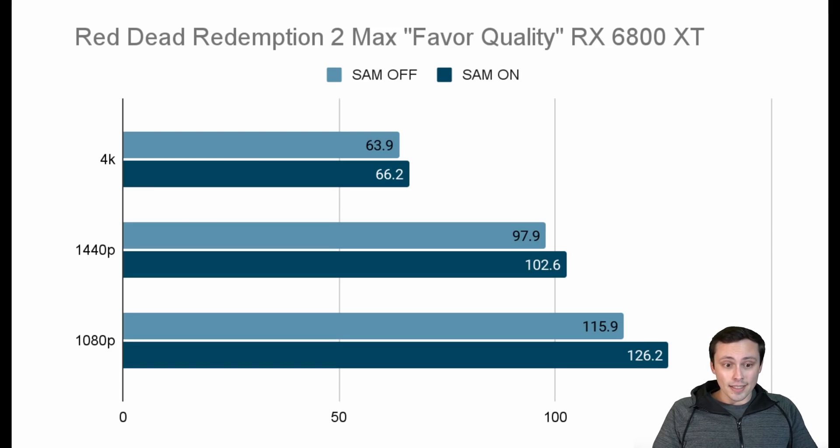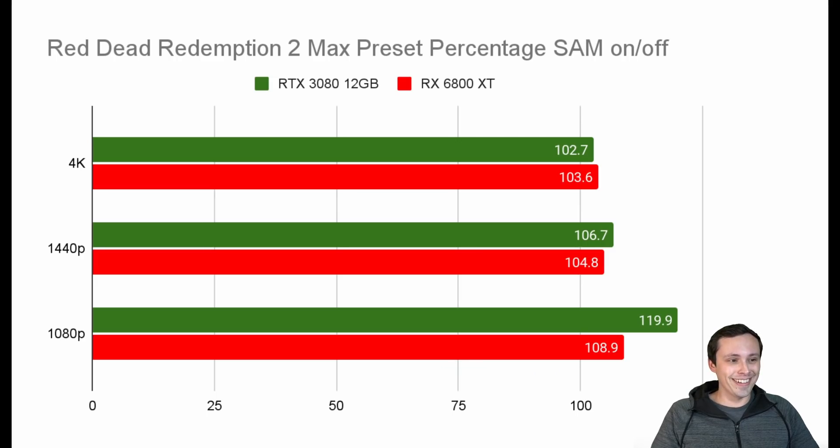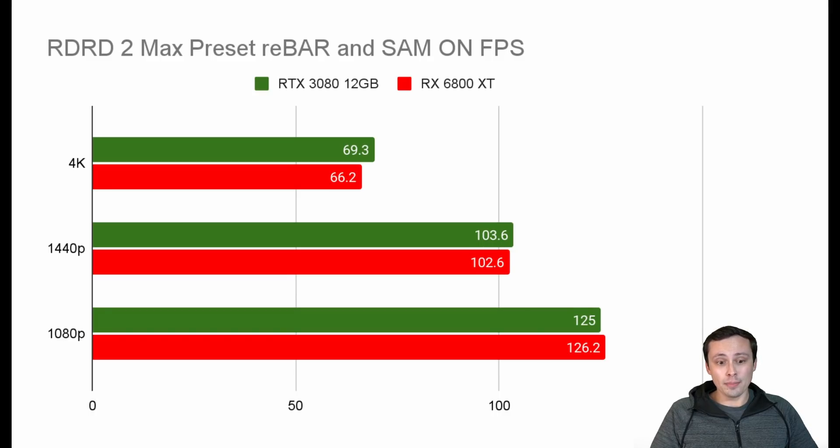On the 6800 XT we did see performance gains, though not as dramatic — especially at 1080p — because the card was actually working properly both with and without SAM enabled. The NVIDIA percentage gains are exaggerated because of those driver issues. Looking at the actual gameplay performance, it's basically a tie: a small win for NVIDIA at 4K, a tiny win at 1440p, and a tiny win for AMD at 1080p. It's basically the same picture.